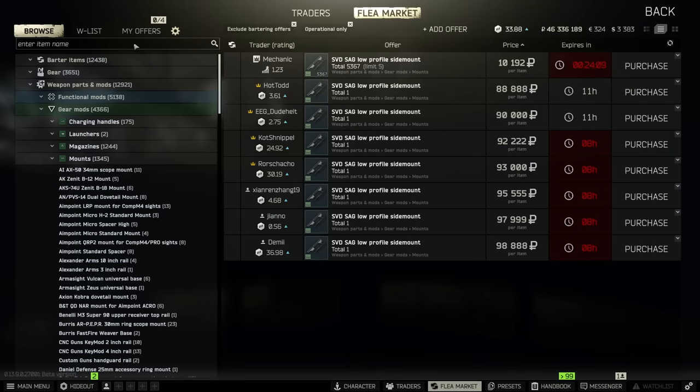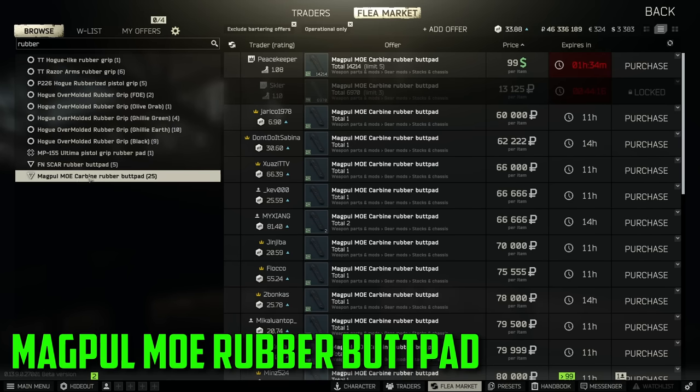These aren't going to be in any particular order, but I am going to try to go from the least amount of profit per slot to the highest. Starting off with one that most of you probably know, but a lot of newer players might not — that's going to be the Magpul MOE Carbine Rubber Butt Pad. If we pull it up on the flea market, they're selling for around 60k. If you have max traders you can buy it for really cheap, but if you find it in raid you can sell it for insane profit. The rubber butt pad is a one slot item worth around 60k. For those of you who like to fight raiders on labs or rogues on lighthouse, a lot of those guys are going to be carrying M4s and weapons that use the MOE buttstock, and these are actually a lot more common than you might think.